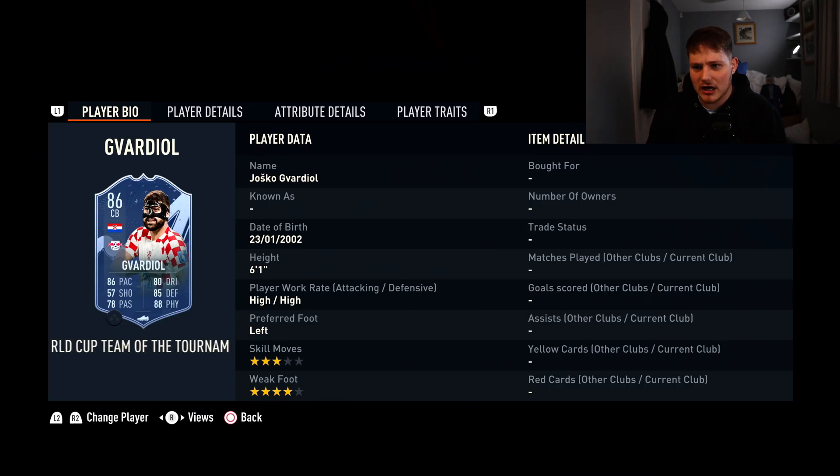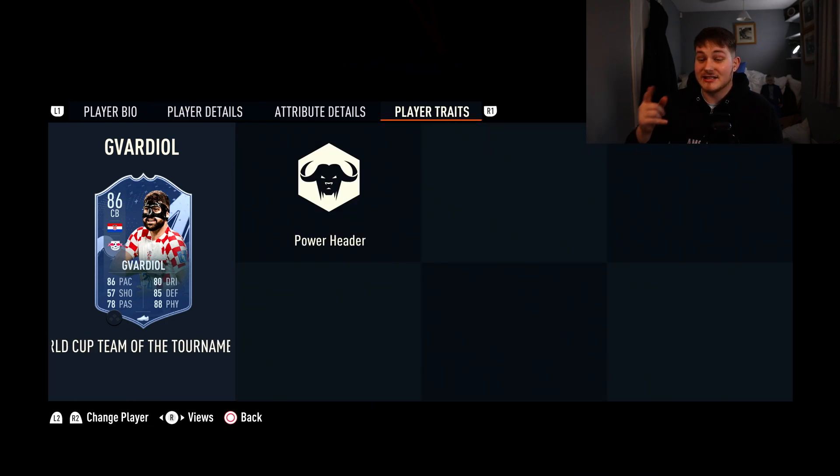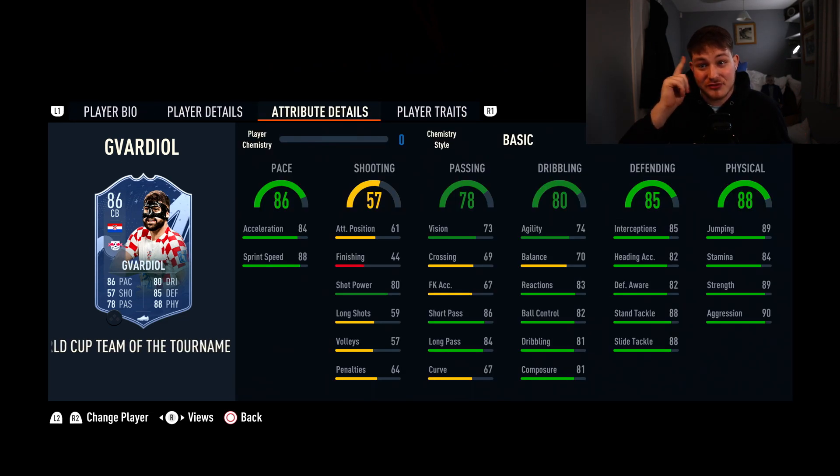Next to him we've got Gvardiol. He's 6'1", left-footed which is pretty crucial, and you can also play him at left back if you want. He's got the Power Header trait with 89 jumping and he's 6'1" — headers from corners and free kicks, this guy's definitely going to be scoring goals. Physicality-wise: 89 strength, 90 aggression, 89 jumping, 84 physical — absolutely superb. Defending-wise: 88 standing tackle, 88 slide tackle, 85 interceptions. Dribbling for a centre-back: 81 dribbling, 82 ball control, 83 reactions, 81 composure — really nice. 86 short pass, 84 long pass, he can distribute the ball well. Can someone tell me why this guy's under 50,000 coins? It's absolutely mental.